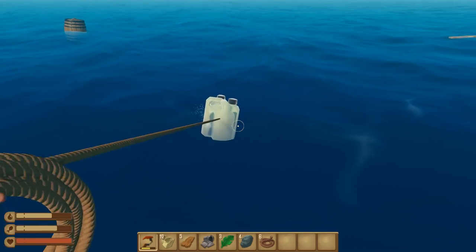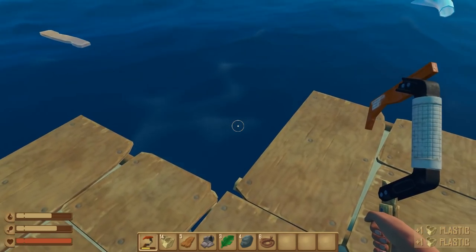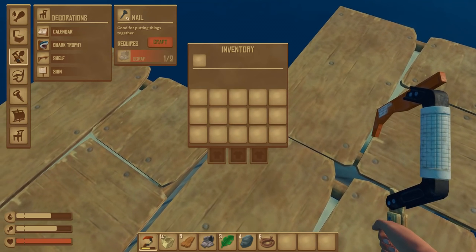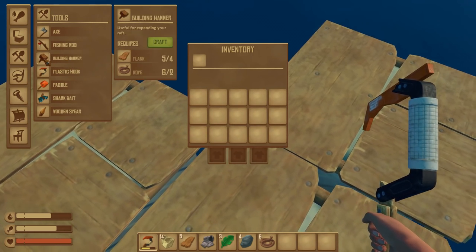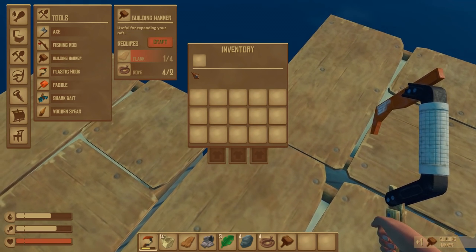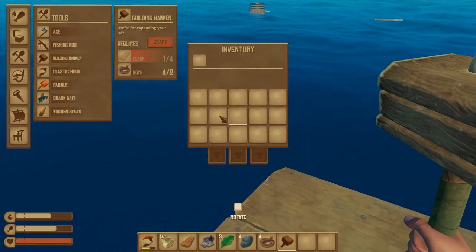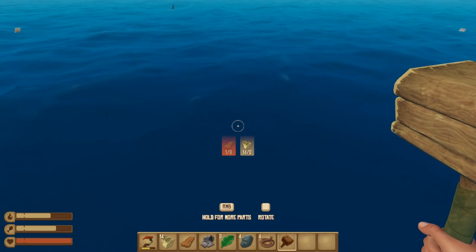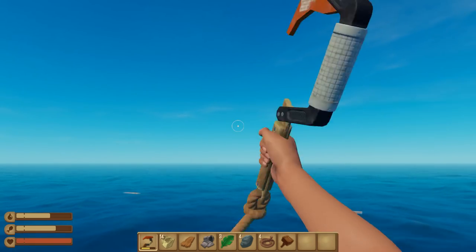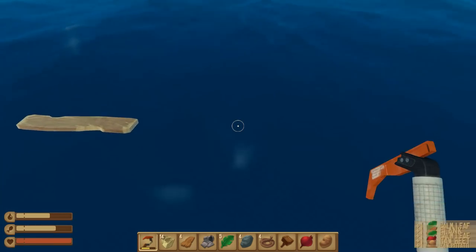Damn it, I missed my thing because of you. Alright, let's at least get these. I don't have anything to attack him with, so that piece of my raft is gone. We're getting a little bit light in here, so I know to make the raft we're gonna need the building hammer. Can we make that? Yes, indeed we can. Perfect — that should allow us to now at least build. Oh, we don't have enough planks. Are you serious?